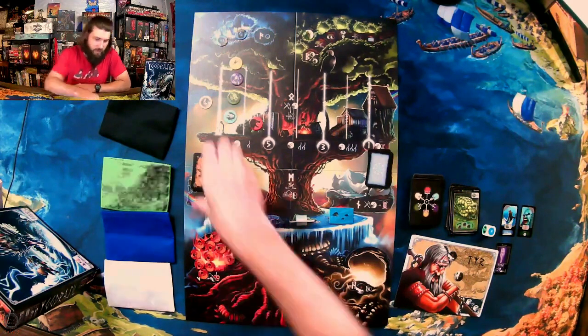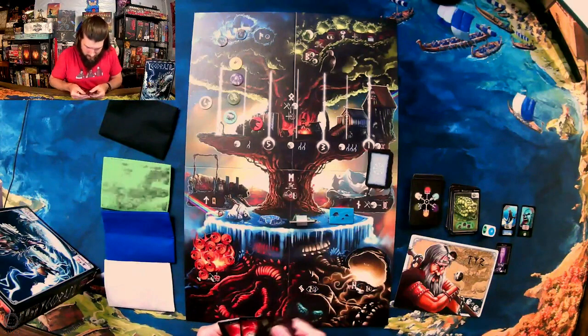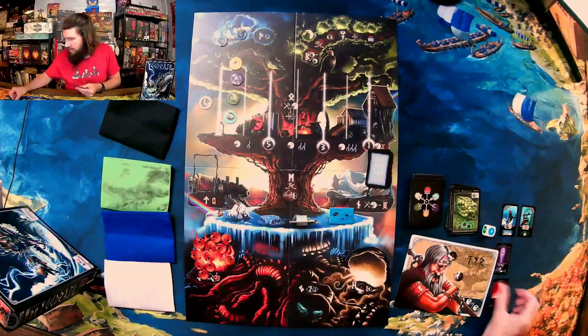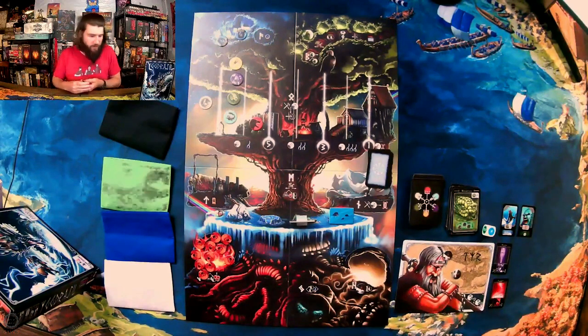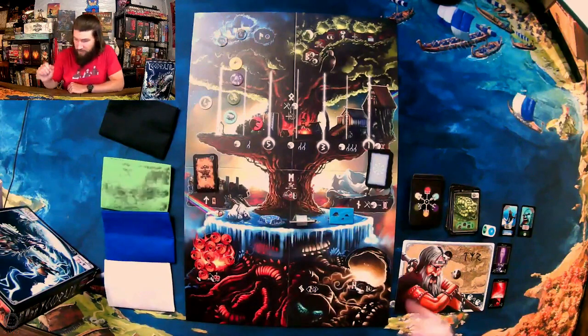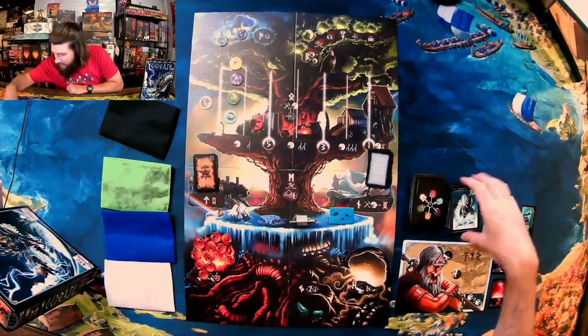I'm gonna go and get Fenrir's weapon — I gotta start getting him knocked back. That's Gleipnir, which is the chains they use to hold Fenrir in Norse mythology. So that was my three turns — hopefully not a Fenrir. Alright, it's not — however it is Jormungandr.